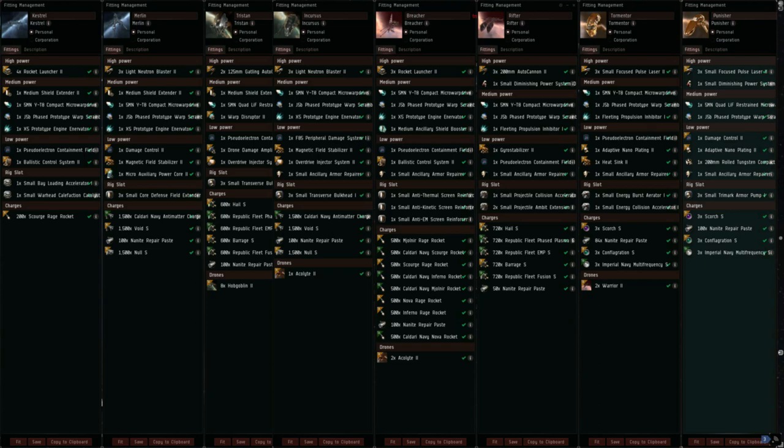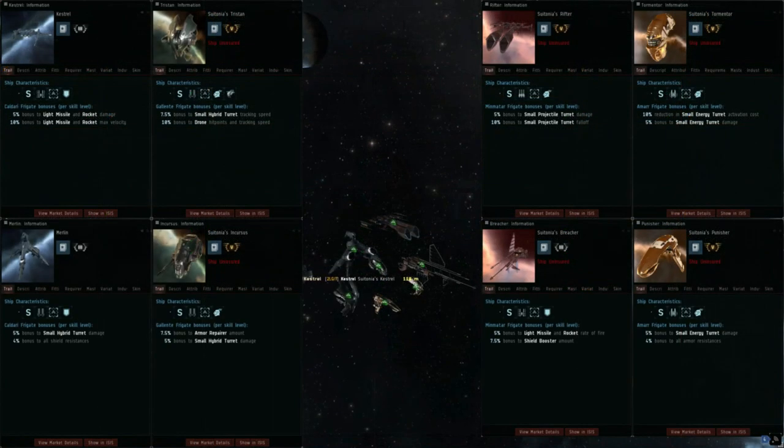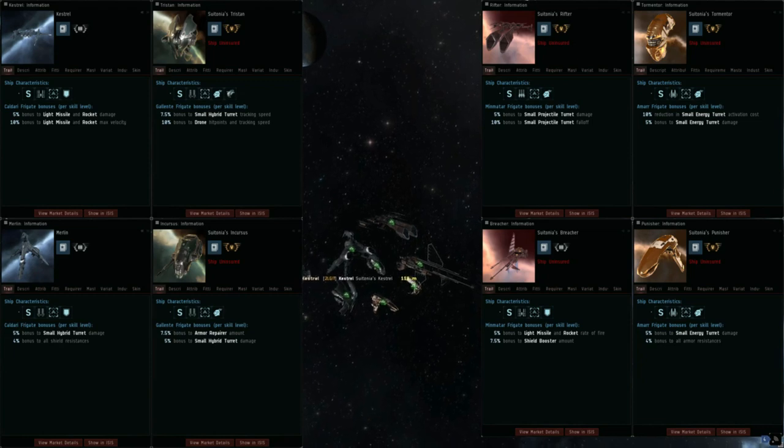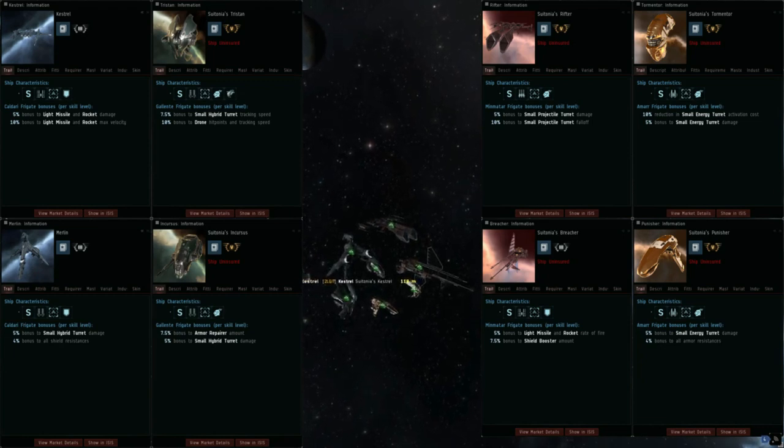CSM member GorsiKar recently released a tier list on crossingzebras.com about four months ago, and my opinions mostly echo his. The best way to think of the combat frigates is dividing them into two groups: offensive and defensive. Each race has one combat frigate that has a defensive bonus and one that has an offensive bonus.